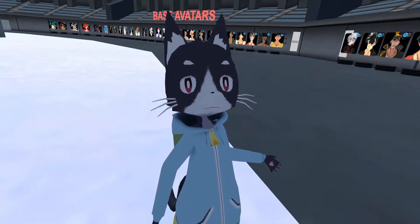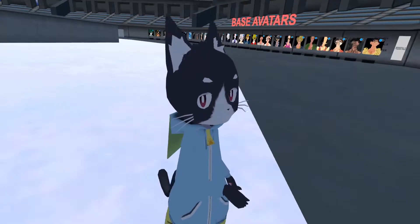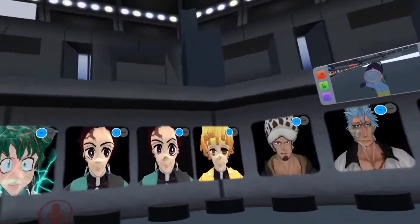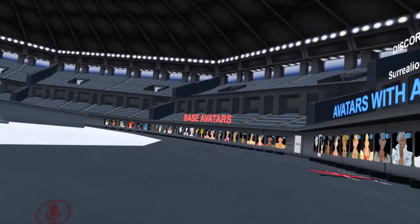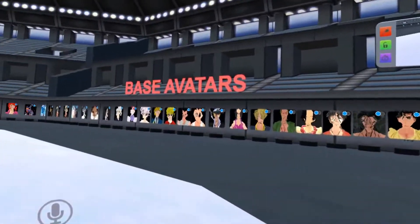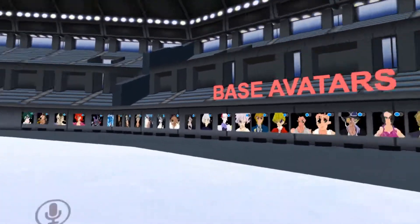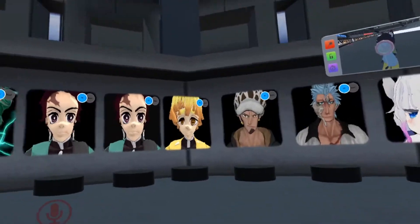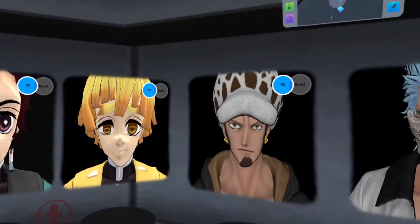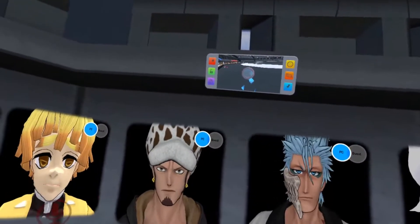Here we are in the avatar world and we're going to head over to the first section, all the way to the right underneath the animations one. I thought there might be a base version as well, but no, there's not. So we're going to go ahead and click on the Zenitsu avatar.